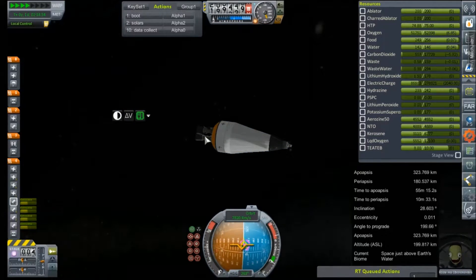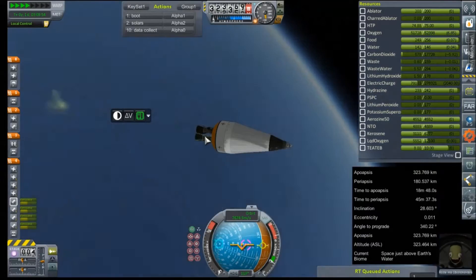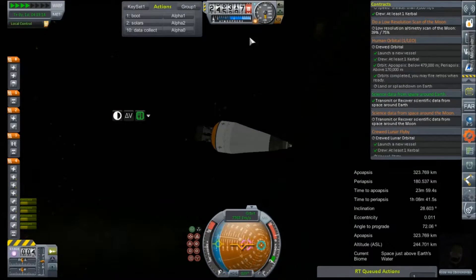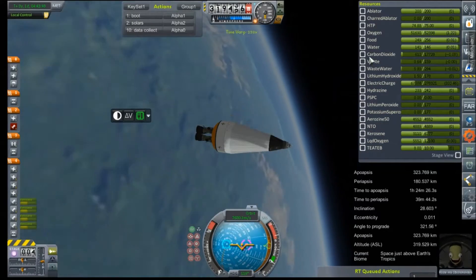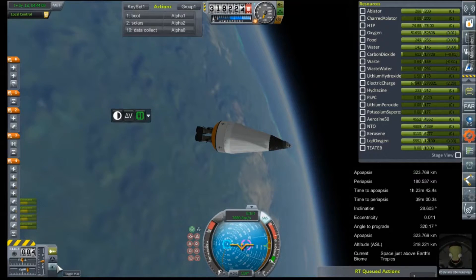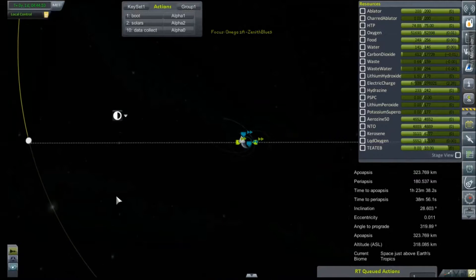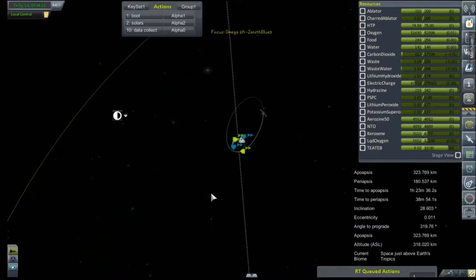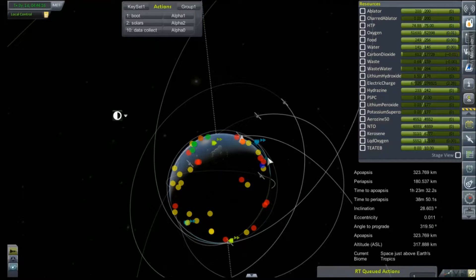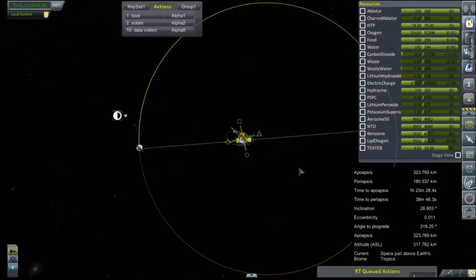I don't know if those have an alternator on them or not. If we run out of electric charge, we have a problem. I think that's it — I think we're good. The lander's flash down at Earth. We don't have to collect science or anything, do we? No. Awesome. Now we can plot for the moon, and hopefully we have to do at least one more orbit before we can start to make our transfer.